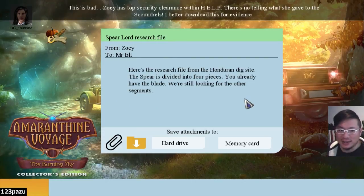I better download for evidence. From Zoe to Mr. Alley: here is the research file from the Ondurin dig site. The spear is divided into four pieces. We already have the blade. We're still looking for the other segments. So Zoe — she is the traitor. Was she the woman who was working at the dig site in the beginning? Dr. Zoe? Save attachment to memory card.